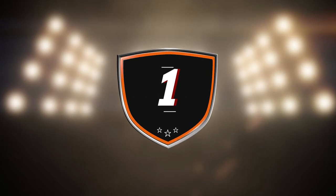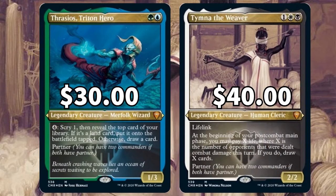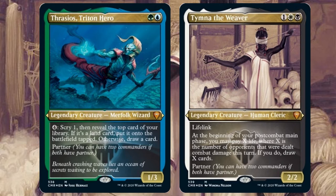The winner and best Commander Legends partner pairing is Thrasios, Triton Hero and Tymna the Weaver. Yes, obviously this won by a landslide. Already a popular pairing before Commander Legends, and two commanders I actually pulled in the same box — maybe even the same pack — in my Commander Legends Collector Booster Box video, so check that out if you haven't already.